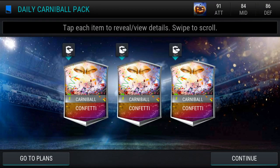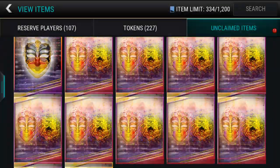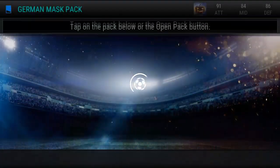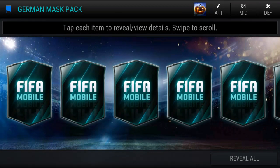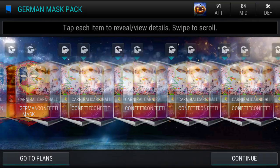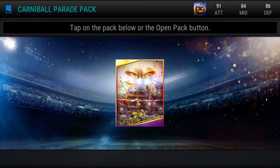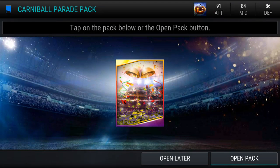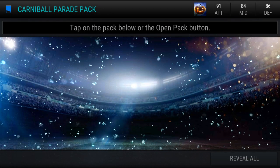That's actually really good — I normally only get one, so I will take that. Now this is from the live event, the German mask pack, so we're guaranteed one mask and a bunch of confetti, so always nice. This event is absolutely crazy. I think it happens 11 times during the event — there's a schedule on EA's Twitter, so make sure you go and check that out. This event gives you 10 to 50 confetti, so let's see what we can get. Looks like we got quite a decent amount of confetti there.